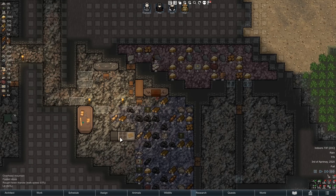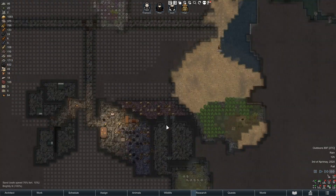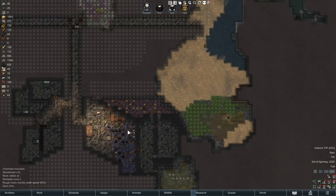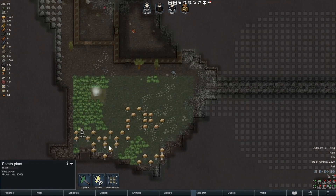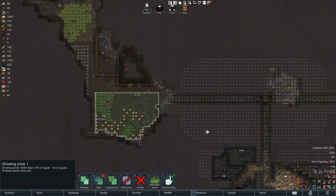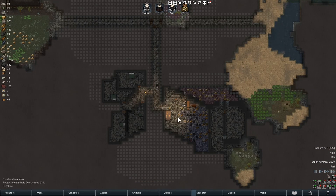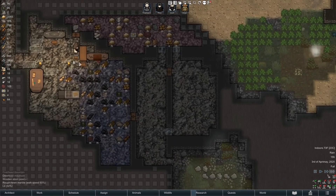We do have fish - we should be set then, we shouldn't have to make any more simple meals since we're going to continue fishing. These potatoes are almost ready. Thawburn's working on this - I guess he's harvesting. When he's done, yeah buddy.